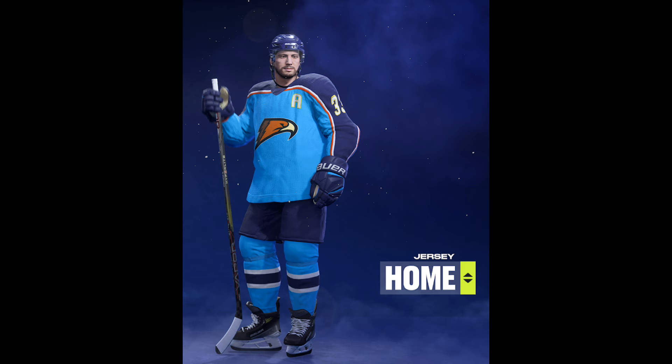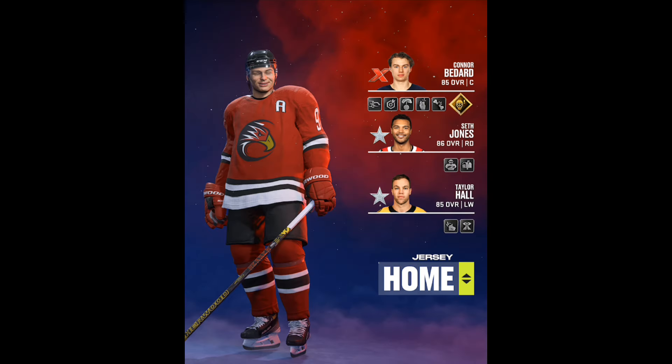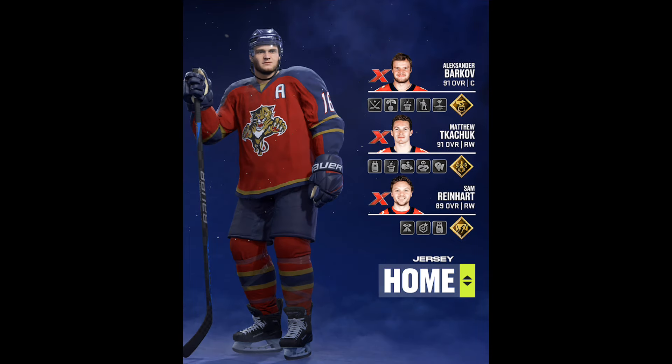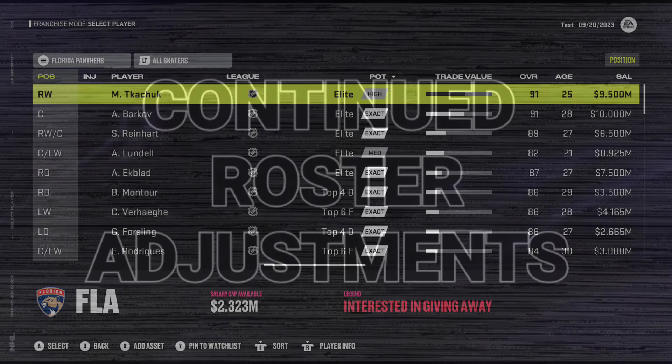Up next are updates to created teams. I'll admit this is something I probably should have done earlier in the year — a lot of the created teams, especially the legendary ones and old NHL teams, weren't totally up to date when it comes to jerseys. I've gone back and edited as many as I could in the time frame, so now you should see more accurate alumni teams that you can substitute and use in franchise mode. At the start of the year there was so much to do with all the created players that I didn't have time to go super in depth with customization, but now that should be fixed for a select group of teams.